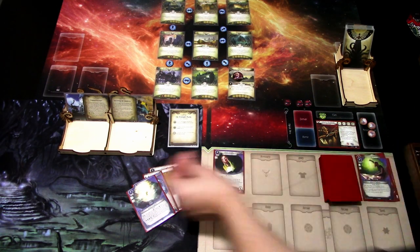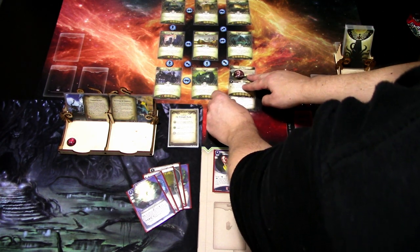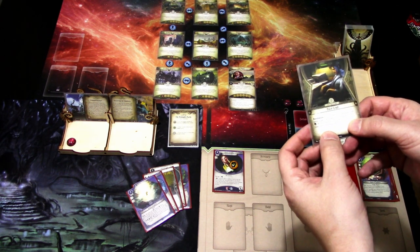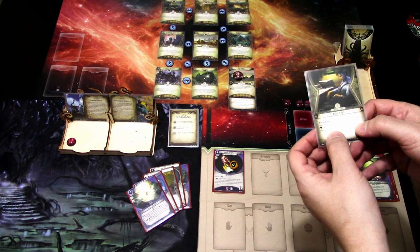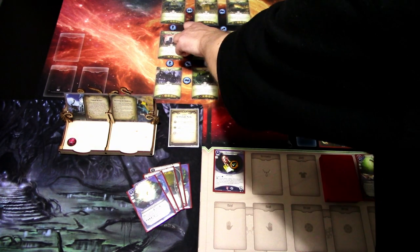We add a doom to the agenda, and the encounter card is the Obscuring Fog we just revealed last turn — we'll put it underneath here. We'll immediately use Alyssa to check what's coming next turn — it's False Lead. If you have no clues, False Lead does nothing; if you have one or more, it can search. Okay, so we would drop clues, so we'll probably just spend the clues. We'll move to Rivertown.